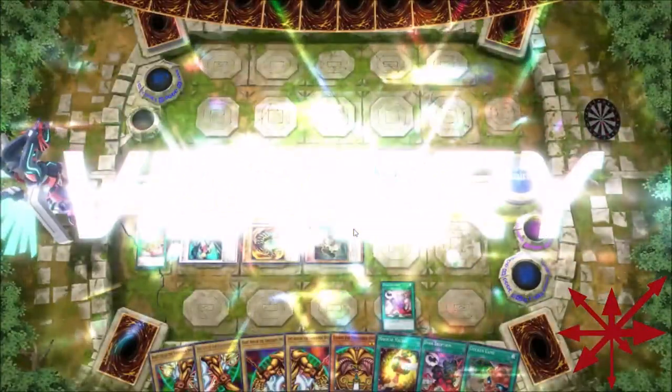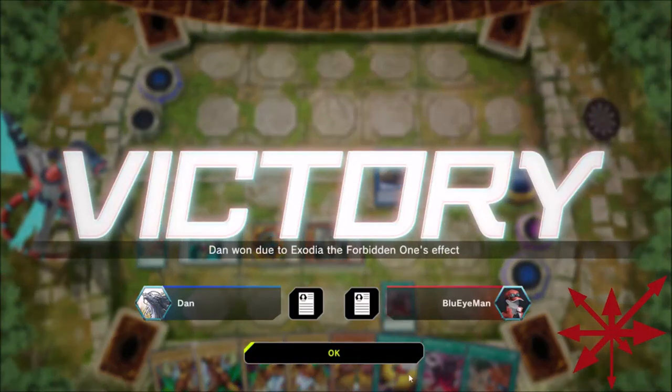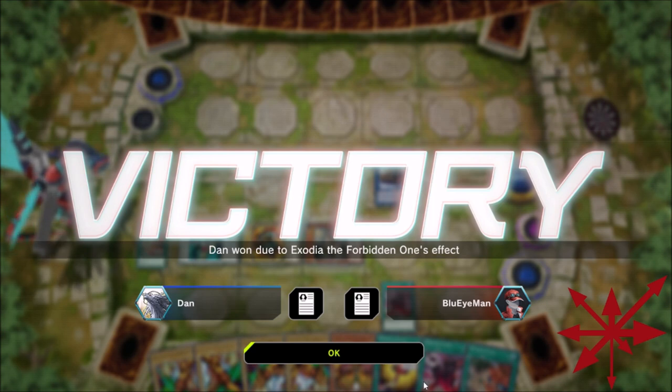I didn't know that. So make sure you do whatever you can to get all the pieces, and you do Dark Eruption last. They'll let your Dark Factories resolve, but if Dark Eruption resolved and put that head in your hand, as soon as you activate Dark Factory they will scoop and you will cry. Your opponent just got served — there is Exodia break dancing.